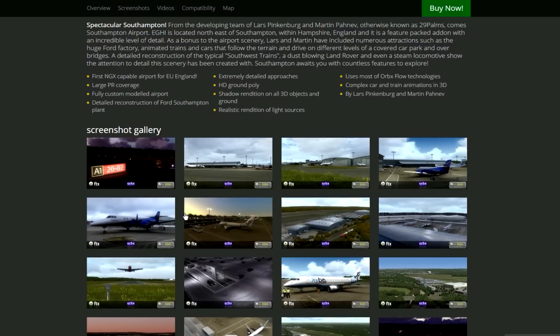I would also recommend downloading some of the OrbX UK airports. Southampton is one of my favorites — it's one of the best add-on sceneries I've had for a detailed airport. You've got the OrbX scenery and you also have people walking around the airport, which is really cool because it uses OrbX Flow technologies. You can see people loading the baggage trolleys, so even if you don't have GSX you still get people and movement in that airport.